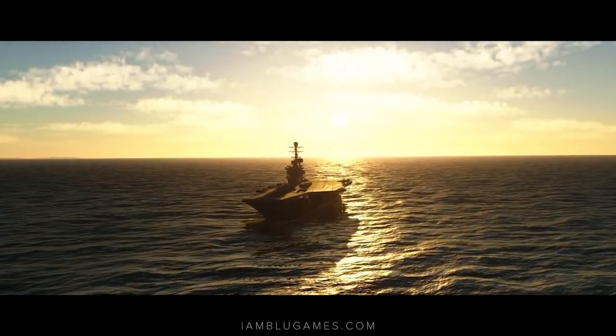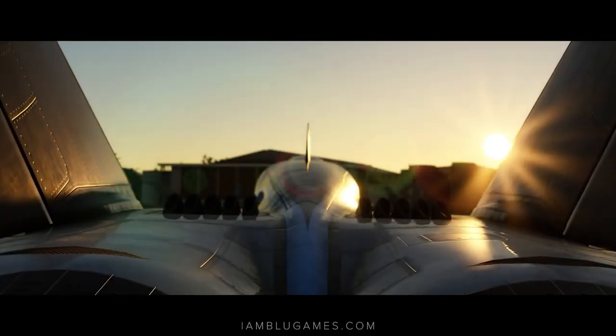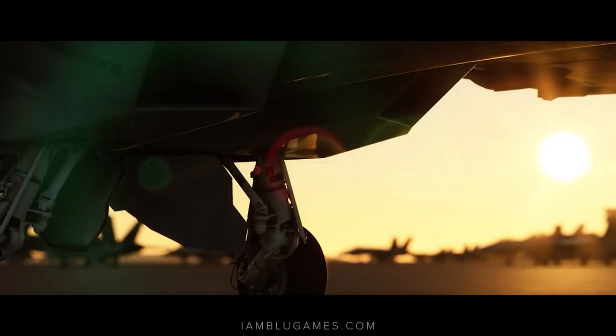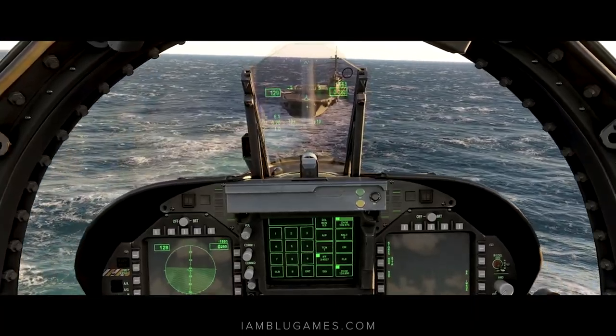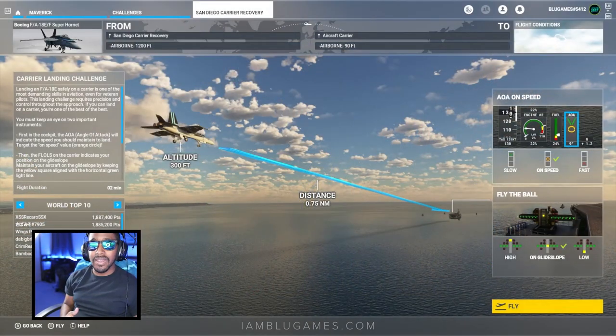What is going on beautiful people, welcome back, it's your boy Blue. This is the Top Gun Maverick DLC for Microsoft Flight Simulator, and this time around we're going to be trying out the epic San Diego carrier landing challenge. Landing an F-18 on a carrier is one of the most demanding skills in aviation, even for a veteran pilot. This landing challenge requires precision throughout the approach — if you can land on the carrier, you're one of the best of the best.